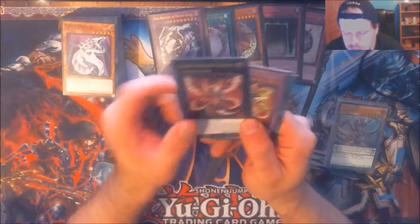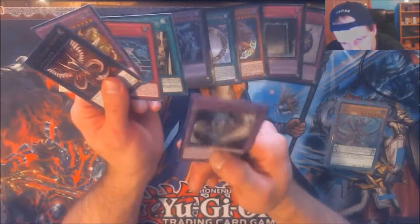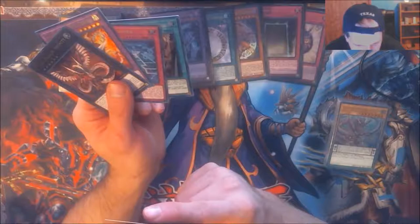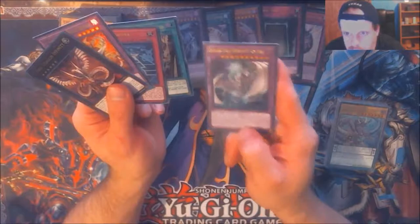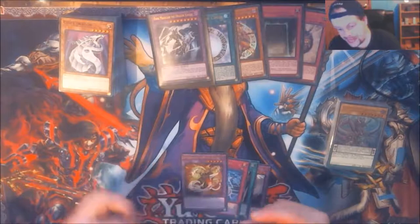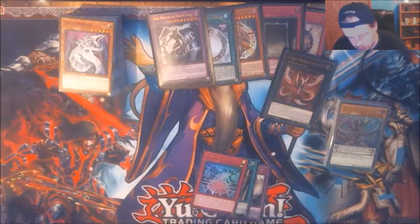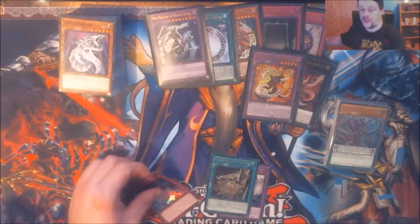Here are the foils we have for the Cyber Dragon deck: Cyber Dragon Infinity, the Rampage Dragon, Cyber Network, Cyber Repair Plant, Cometric, and Mega Fleet Dragon. That deck is not bad — I'm probably gonna make it one of my main decks. It's not gonna be like my brother's Machina deck, but I think it would do well on its own. The Pot of Duality is going to my Exodia deck.